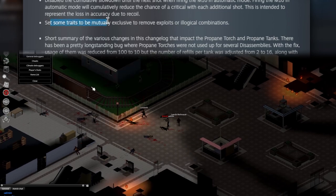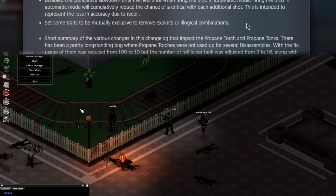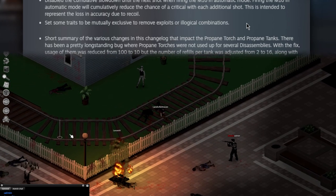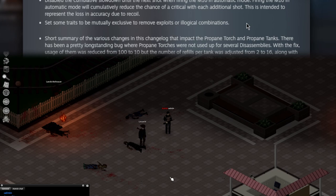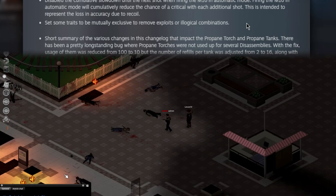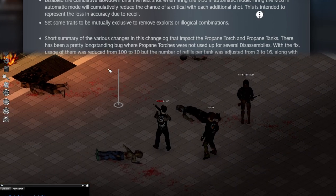Set some traits to be mutually exclusive to remove exploits or illogical combinations. I love the game for its realism and how well it mixes RPG elements with realism — I adore it for that. However, I am a bit of a goofster and I do love my exploits, so that part hurts a little, especially because they're not saying which ones. I wish they'd added a list because I'd love to comment on it — but I'd have to update the game and I don't want to, gotta go to bed.